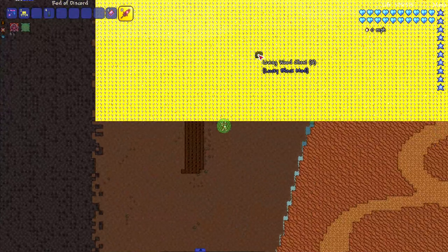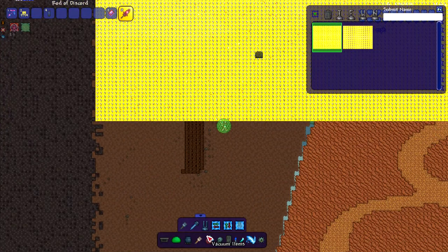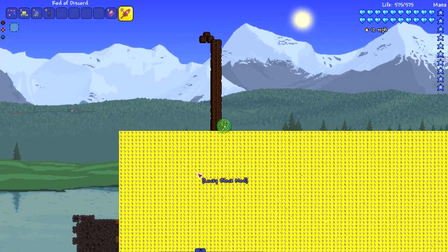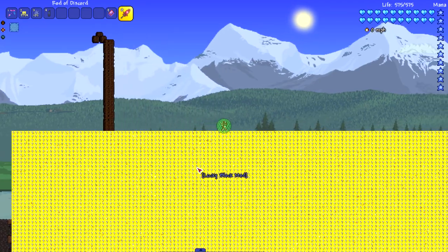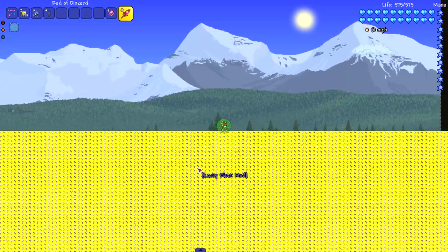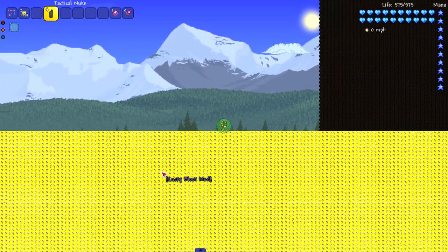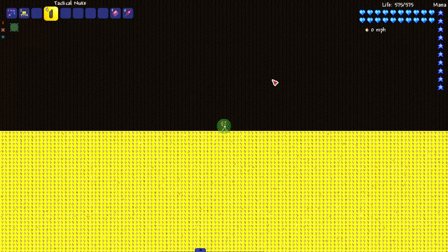The scariest thing is there's a chest over here that I think I broke on accident. It is broken - there was a chest there and I accidentally placed stuff on it. I did actually break that chest - the items dropped out of it and the chest itself dropped. Let's drop this tactical nuke - let's do it.